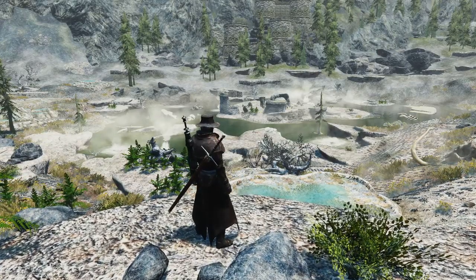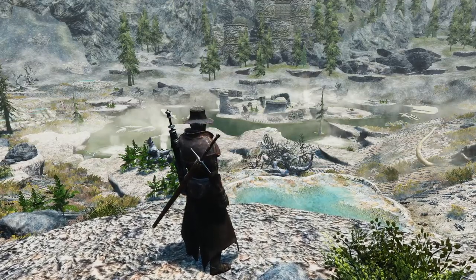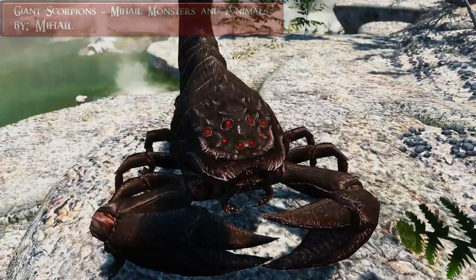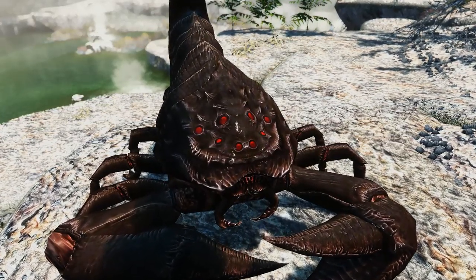Before we check out some new weapons, there is a little monster problem we have to take care of. First of all, there are some giant scorpions by Mihail. Oh shit guys, giant scorpions — it's this shit again. The worlds are melting! Well, let's hope they are not radioactive.